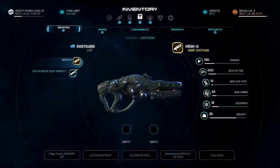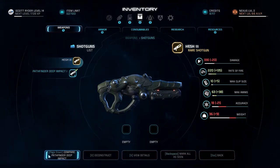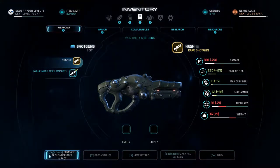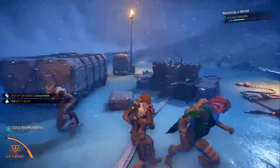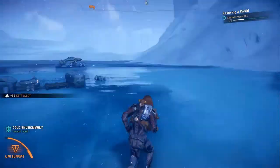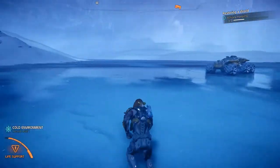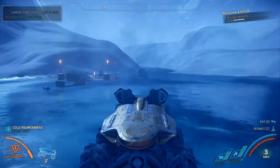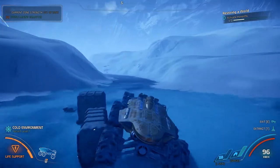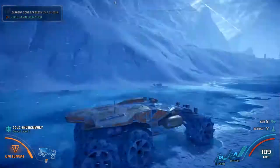It deals less damage, but it's faster, has more ammo, and can carry more ammo. It is heavier though, and it deals less damage. To be honest, what I do in combat is flail around and use as many of my biotic powers as I am humanly capable, since Ryder is a human — yes, we have established that. You have a good day there, sir.